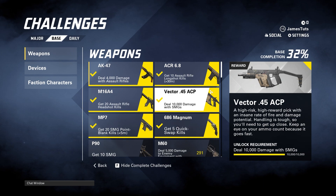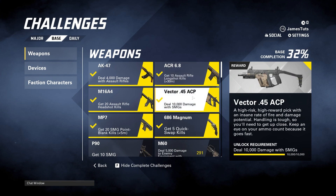The challenge is pretty straightforward — you basically just have to play with SMGs for a bit, and once you have completed that and dealt 10,000 damage you will unlock the Vector and be able to use it in your loadouts.